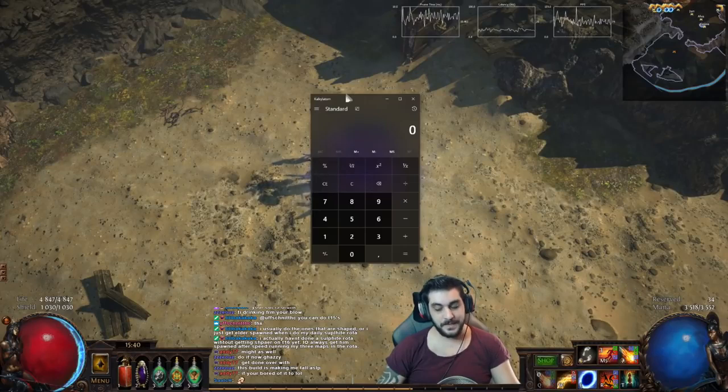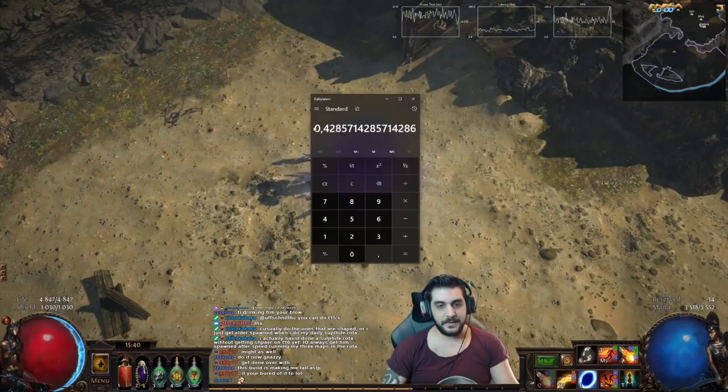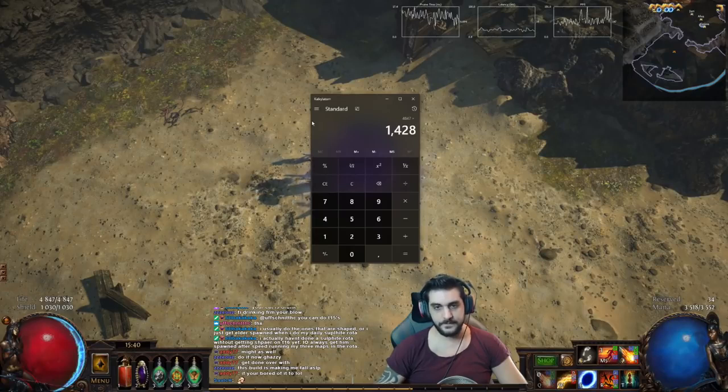The basic algebra calculation: you take 3 divided by 7 — 10 being 100% — and you get 0.428. This is how you calculate your effective HP: take your HP pool, in this case 4,847, multiplied by 1.428, which gives you 6,921.